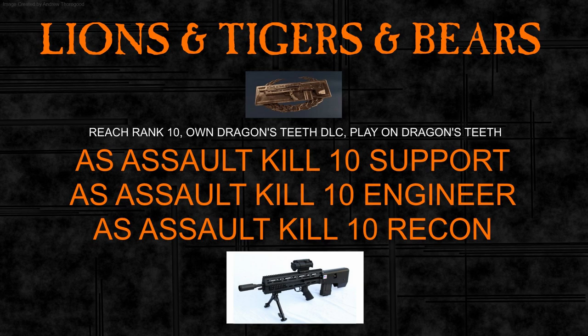Quick recap on the assignment: to unlock the Bulldog you must complete Lions and Tigers and Bears. To do that you must have reached rank 10, own the Dragon's Teeth DLC, and have played on a Dragon's Teeth map. While on foot as assault, kill 10 support, 10 engineers, and 10 recons who are also on foot. Once you've done that you'll unlock the Bulldog. I hope this guide helps you unlock it and shows you just why you should. Thanks for watching!